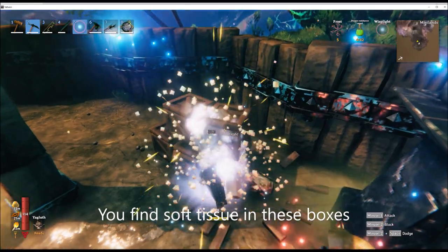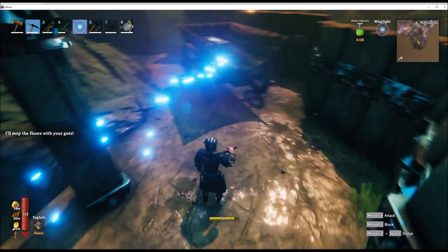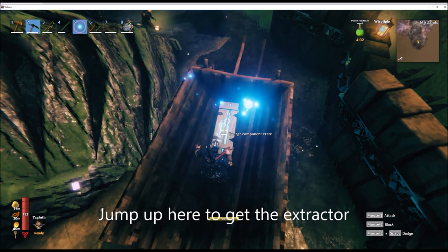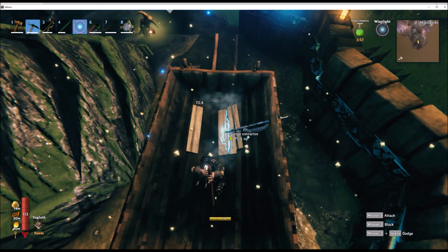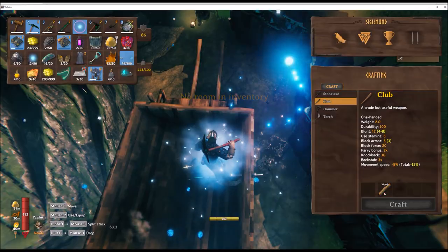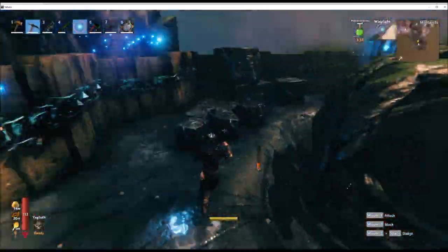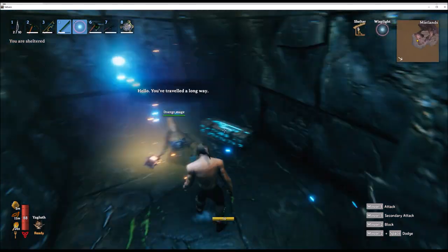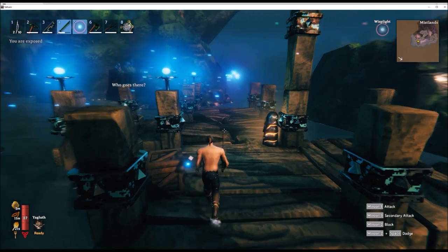Here you'll see these boxes — you want to try to break them open as quickly as possible and get the soft tissue out of them. You can also jump up and crack open a box to get the extractor, which you'll need later on. You can also find little towns near the water and get the extractor from that crate there. The bases are quite diverse — they don't all look the same.